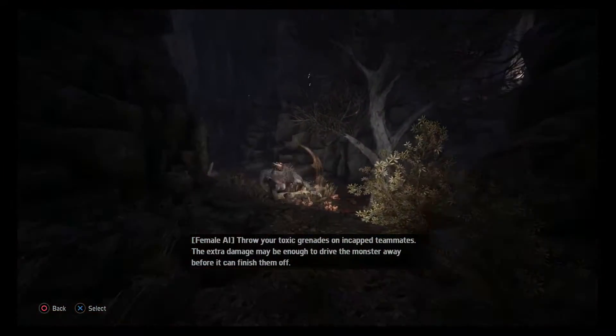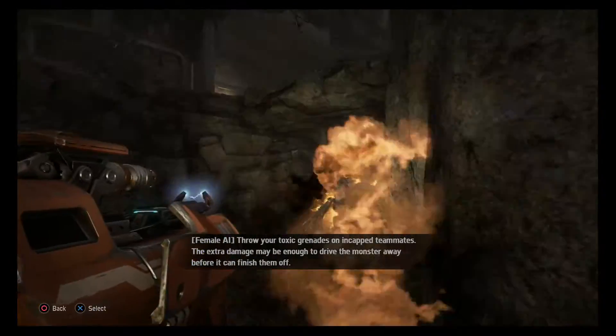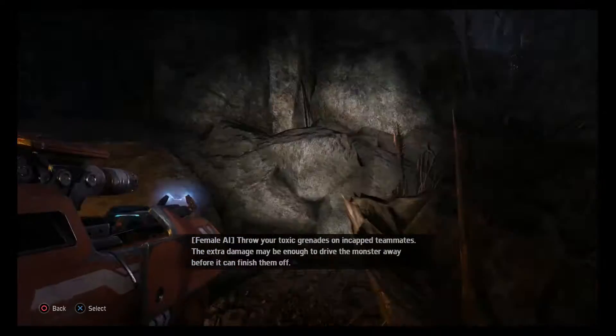Throw your Toxic Grenades on incapacitated teammates. The extra damage may be enough to drive the monster away before it can finish them off.